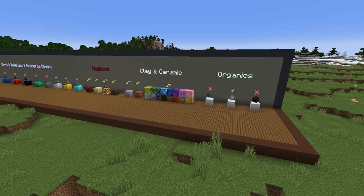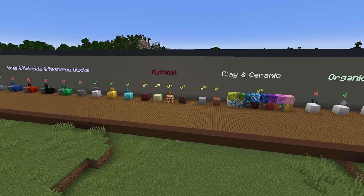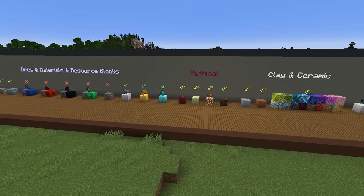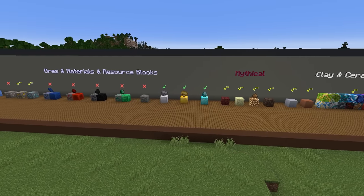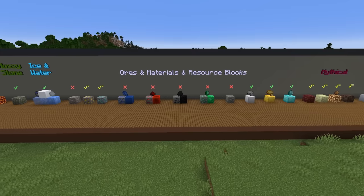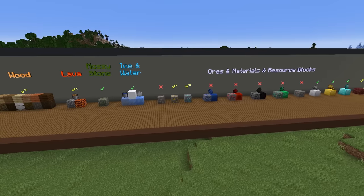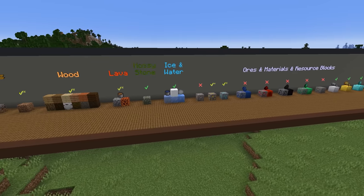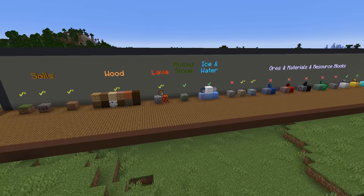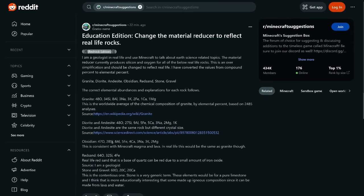So how do we fix this? The biggest thing that needs to happen is providing a list of assumptions to educators. If you are saying a grass block only gives the elemental composition of grass and ignoring the visible dirt part of the block, that needs to be stated — it should not be left to the educator to figure out. The issues with the material reducer aren't a bug — it's working as intended. So this needs to be corrected through a feature request or Minecraft Ideas submission, which is why I've done both of those for the rocks. If you want to leave comments on them, the links are in the description.